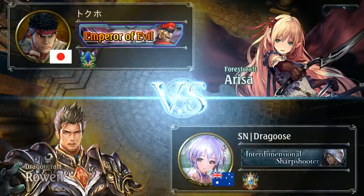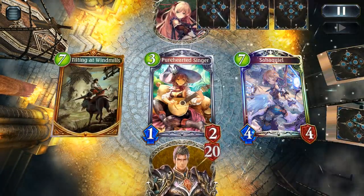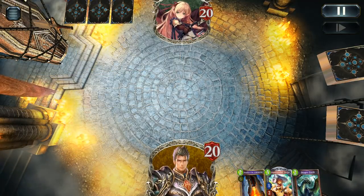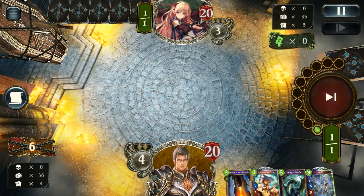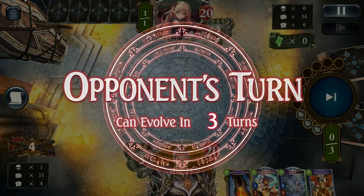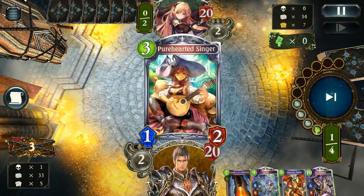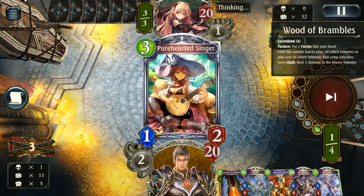Next up we have Forest. Forest is an interesting matchup since we are teching for board clears — we can quite easily remove a lot of Forest's early game stuff, especially with Salamander because they are a lot lower cost. Conflag and Bahamut all have extremely good pressure against Forest. The only issue with Forest now is the fact that most of them are BNB kind of variants, and a lot of those do run some transform effects, so it can be difficult to get over some of their smaller stuff when they're transforming your bigger stuff. We do see Wood of Brambles — very common card. We're not really much threatened right now because we're just looking for draw power, looking to ramp up, get all our early game going, and not really suffer in the early game.